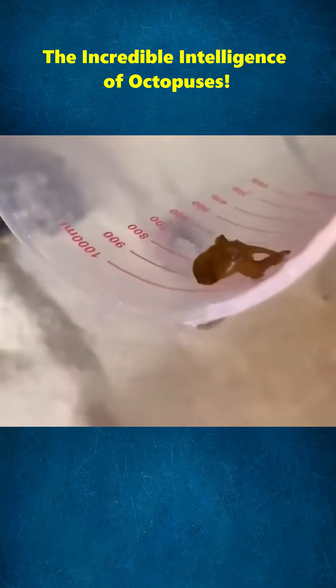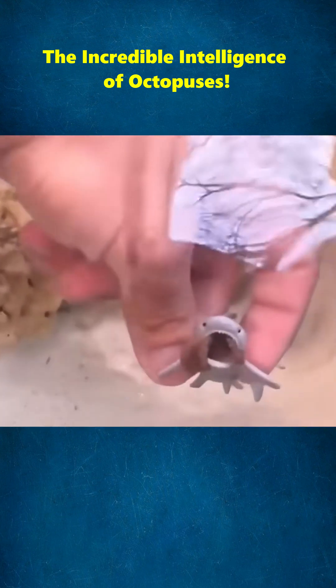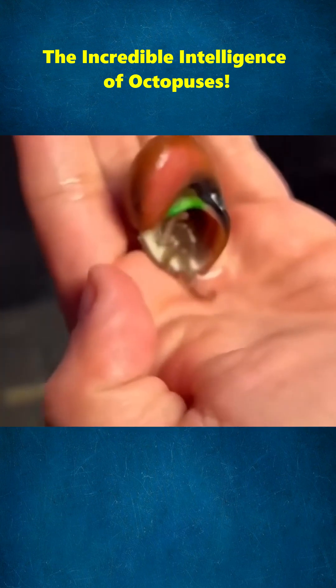After its feast, he puts it in the aquarium, but the octopus is super shy and immediately hides inside a shark toy. Sometimes it hides in seashells, only coming out when he calls it.